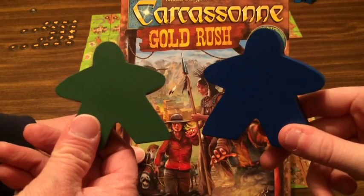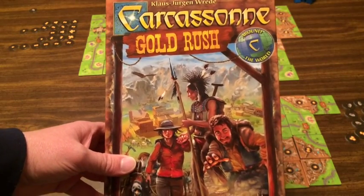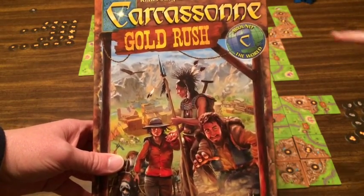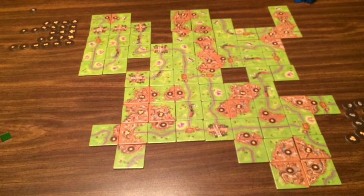Hello and welcome to another edition of Dad versus Daughter. I'm Tim the dad, and today we are playing Carcassonne Gold Rush. This is the second game in the new Around the World series. It's a really cool game, so we're going to assume you already know how to play Carcassonne — it's a tile-laying game that's been around a long time. This is a standalone version, so you probably won't mix it with the original.